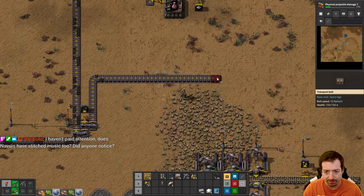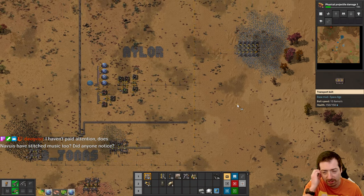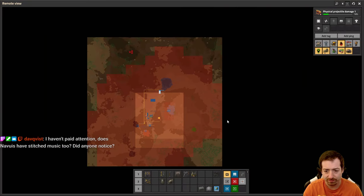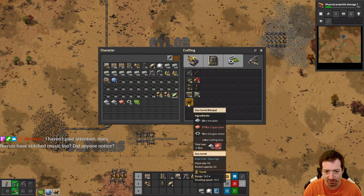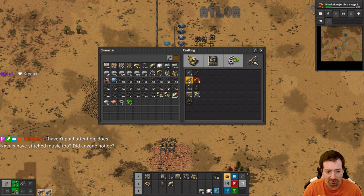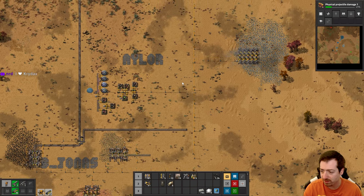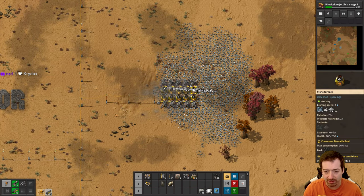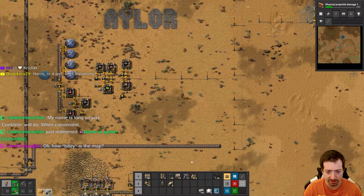Pollution is definitely a thing I have not been paying attention to. I'm going to craft a few more gun turrets to put in key positions in case of attack. I probably should grab some iron and craft more bullets. The Navis music has not seemed to have any new music — it's all sounded like the same as before, so far to me.